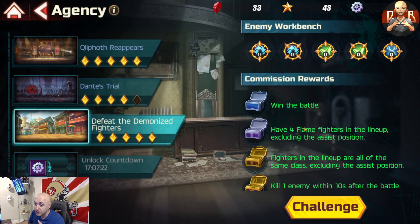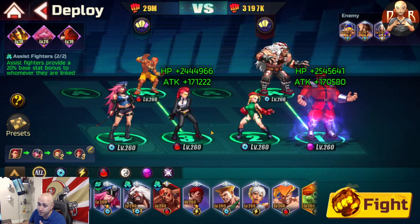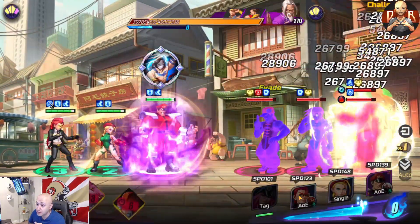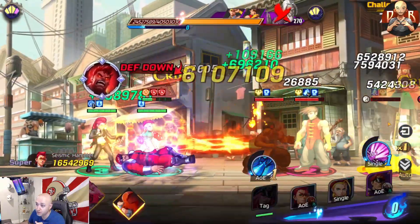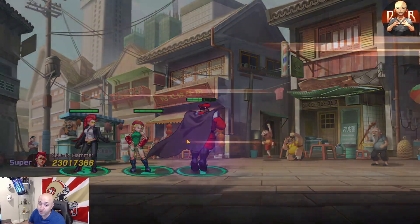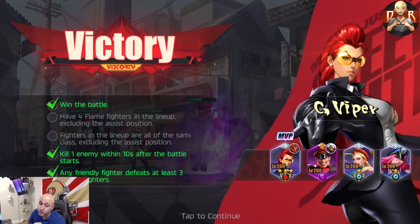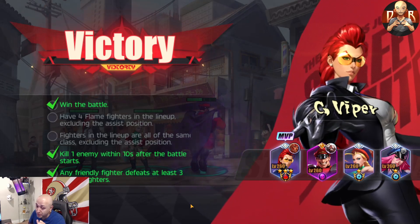If you have problems with this, let me know. 'Kill one enemy within 10 seconds after the battle starts' is easy. For 'any friendly fighter defeats at least three enemy fighters' — use Guile or use C. Viper. Go manual and just do your super once and stop. I'm going to kill all three with Viper — do the special once, kill two of them, get your EX move up, heal, and use it again. That should give you the three right there. Kill the first enemy within 10 seconds: done with Viper. Kill three units — that's all you have to do.